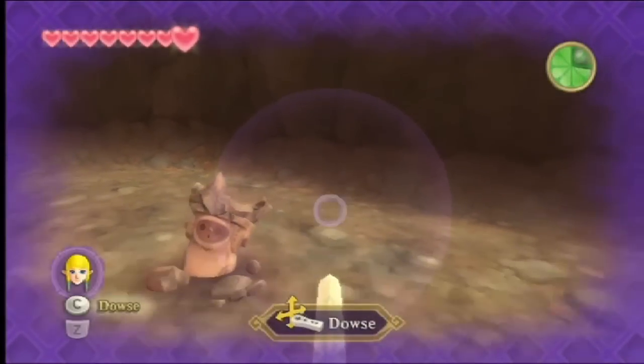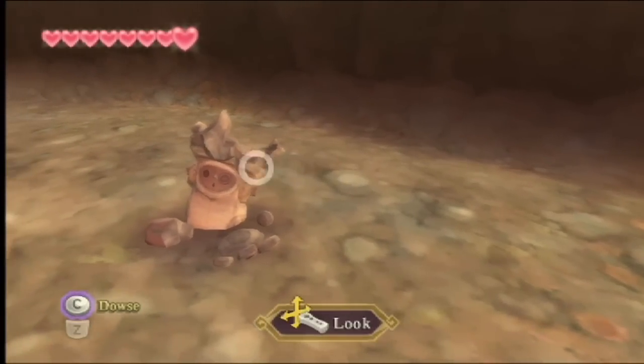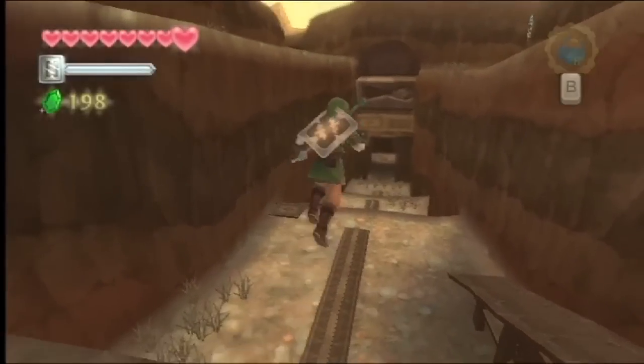Look at this guy. Zelda, get out of here. Where are you? So besides Zelda hogging up our first person mode — look at this guy. How odd. We'll learn more about him later. These giant statues are just so cool, and we can't see them from down here, but you know, they're cool.